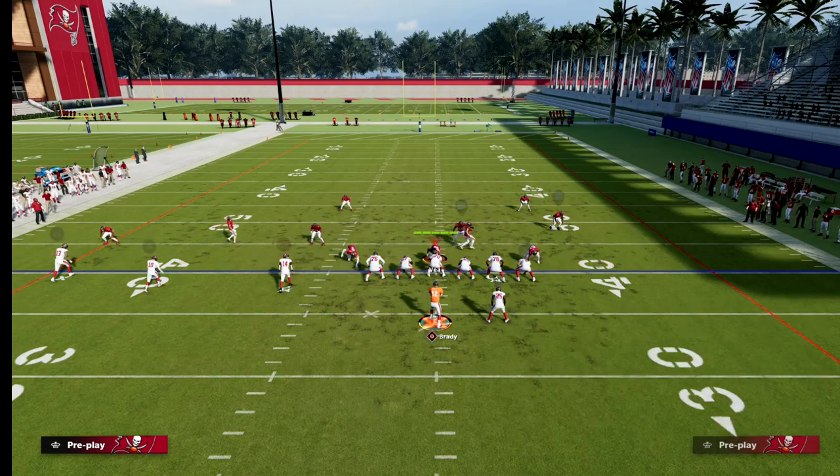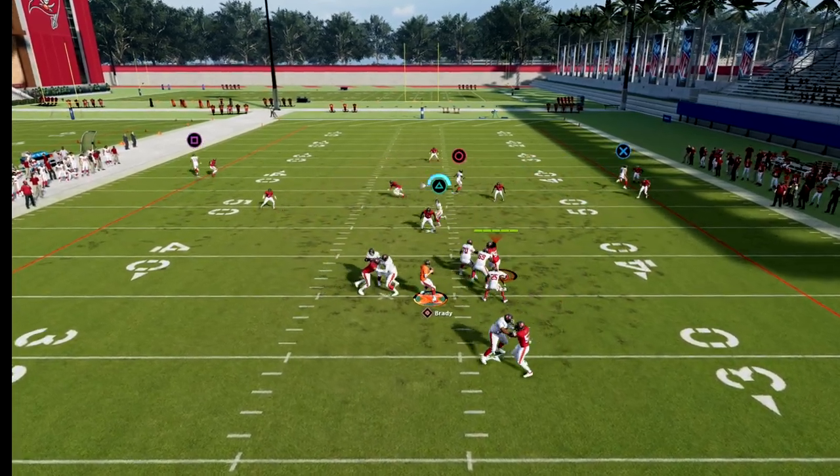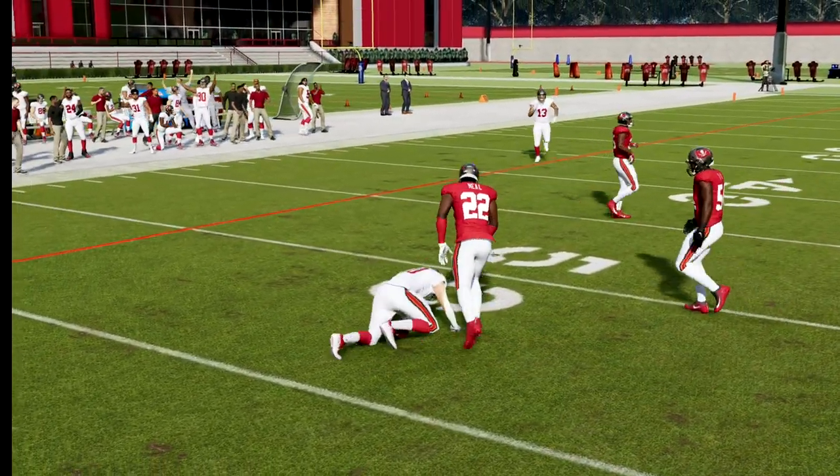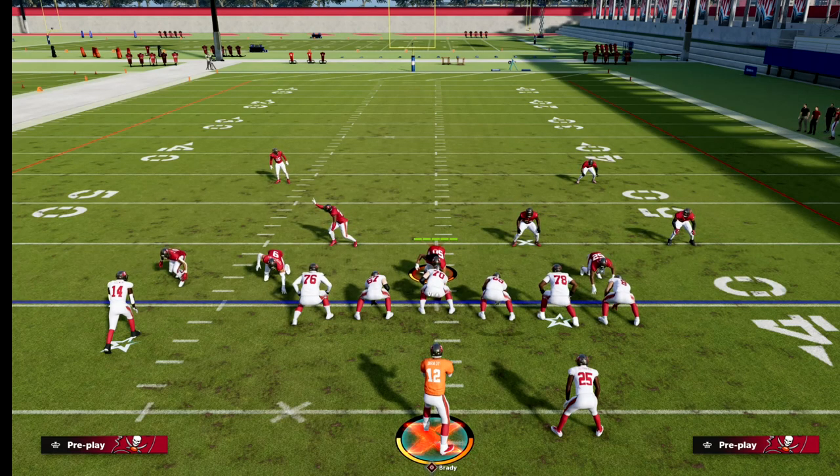Against zone, this play isn't as strong but it's not bad either — you basically want to use your high-low over the middle of the field, check down to your drag, and if they user the drag, hit your post. Simple play but one of my favorites right now. If you haven't joined our Patreon, it's only ten dollars and you get access to 13 offensive and defensive ebooks. The link is in the description below.